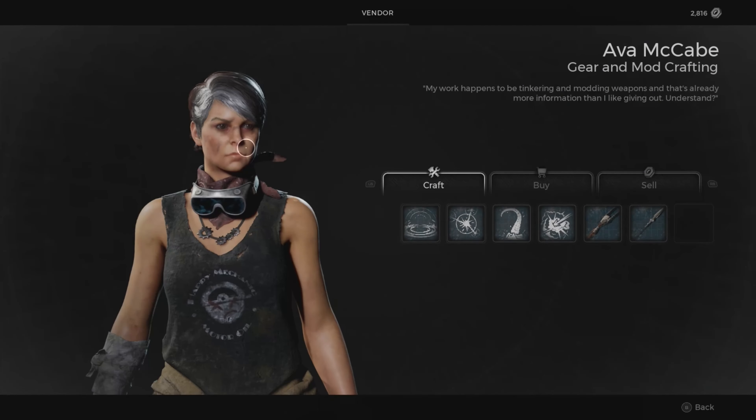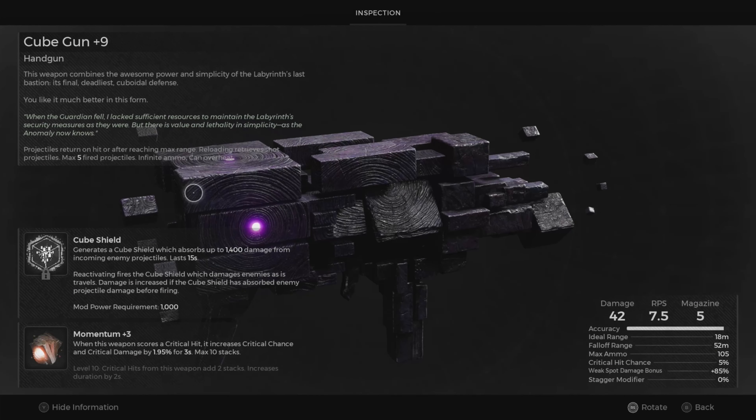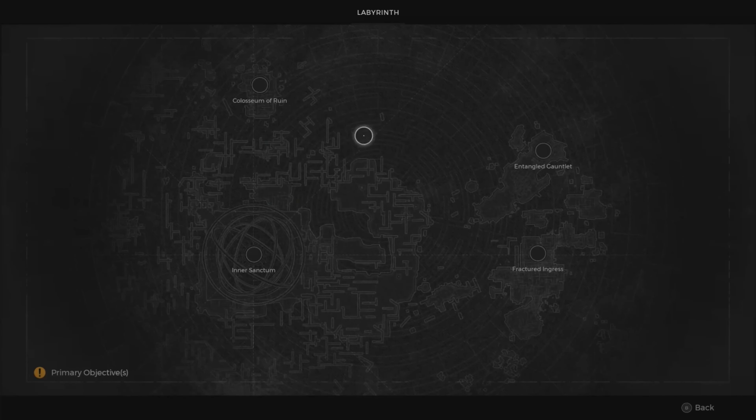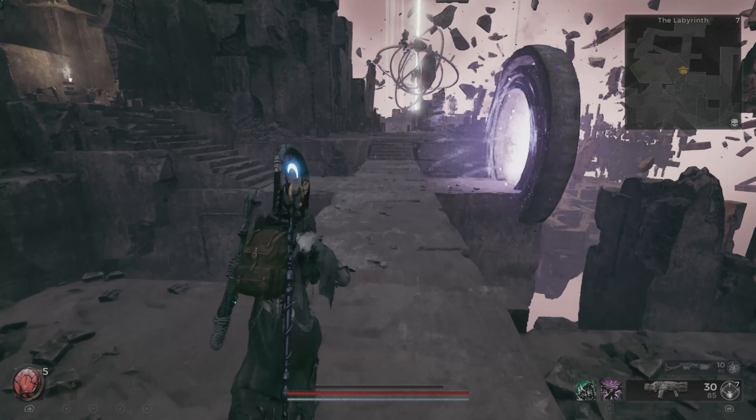After killing the Labyrinth Sentinel boss, you'll be able to craft the Cube Gun, which you need for this Archon class. Go to Ava McCabe and craft this weapon.